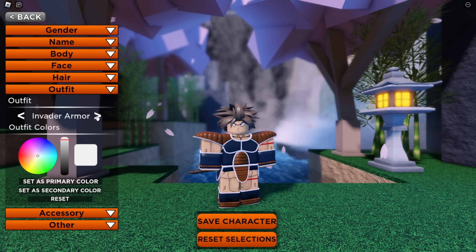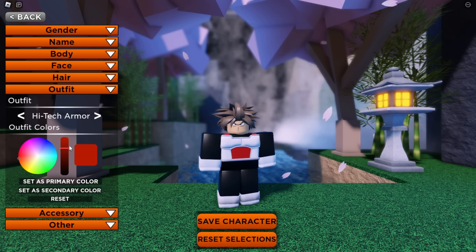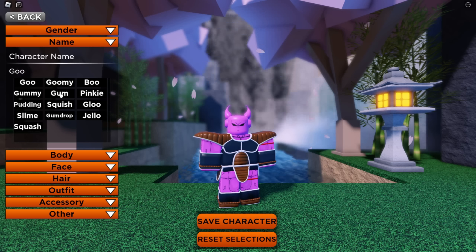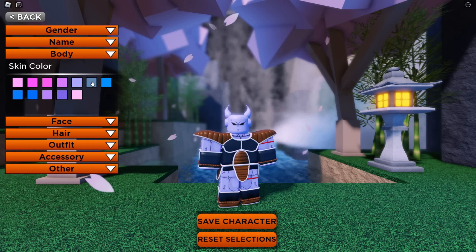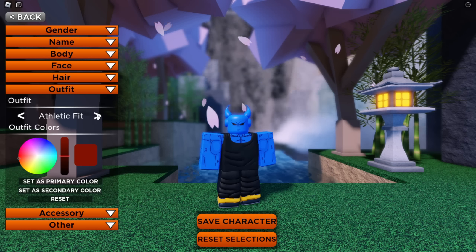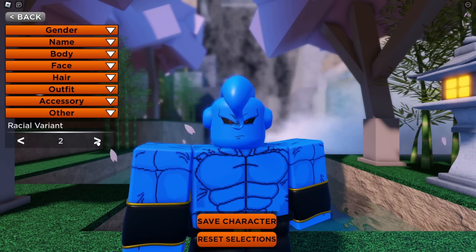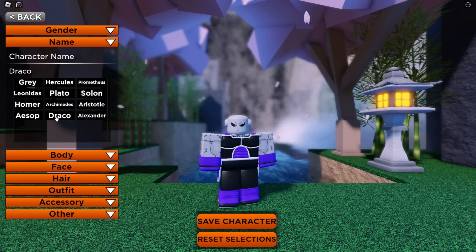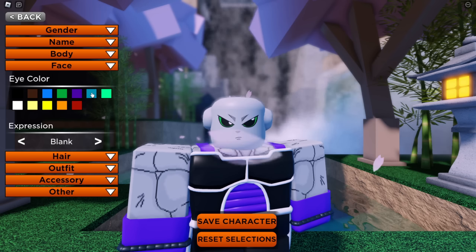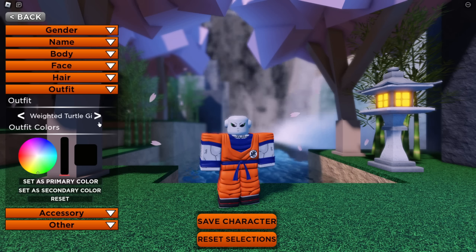The character customization is a lot better than the previous title. Certain races and genes do have more customizable options than others, mostly in the hair category, but adding the color wheel is a good touch compared to the set colors beforehand. One problem I ran into with customization is that when you start the game you're five years old and short, but the clothes would phase into my body making one of my legs visible through the clothes. I'm not sure if it was because my Saiyan was wearing Saiyan armor or just because he wasn't max height yet, but I changed clothes and the problem didn't occur after that.